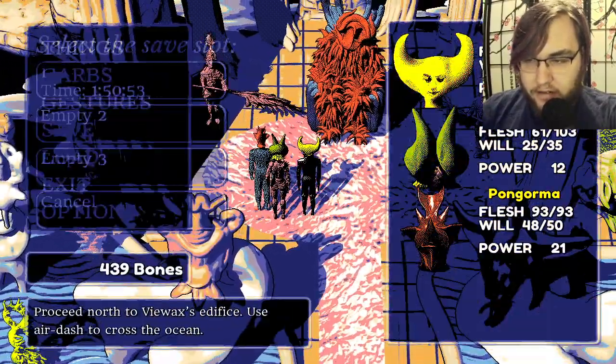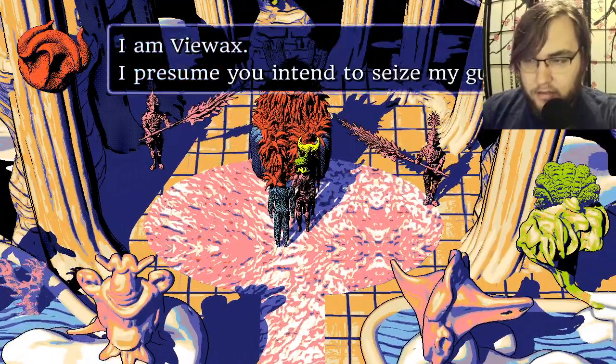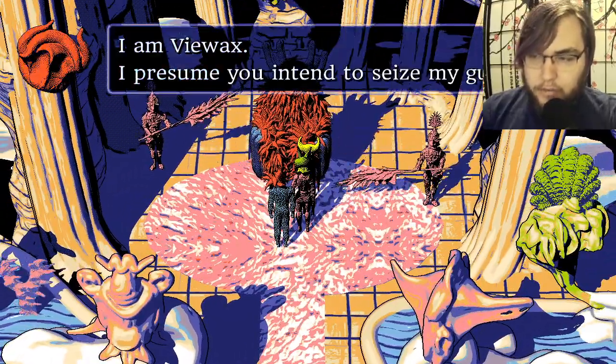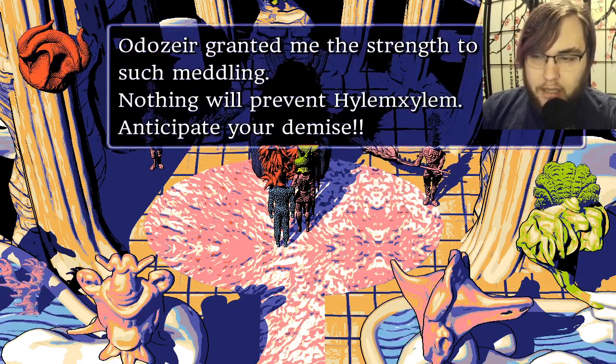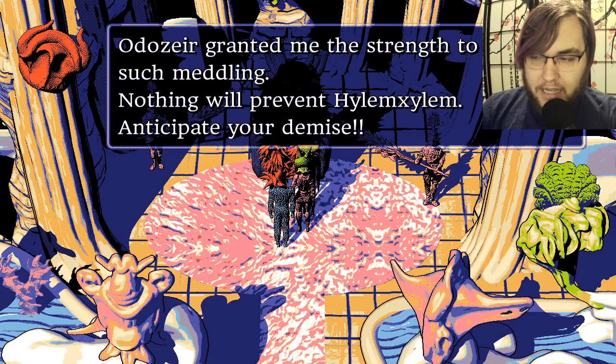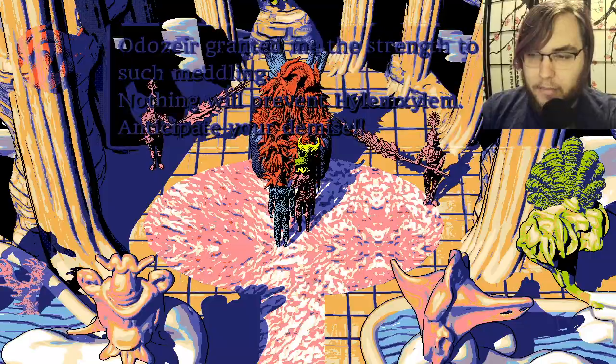So let's try saving here. 'I am Vewax. I presume you intend to seize my ghasts. Odazair granted me the strength to oppose such meddling. None will prevent Hylem Xylem. Hylem Xylem. Anticipate your demise.'